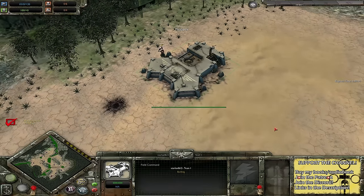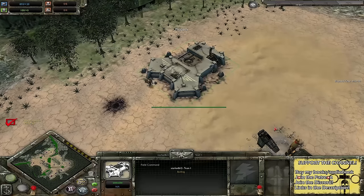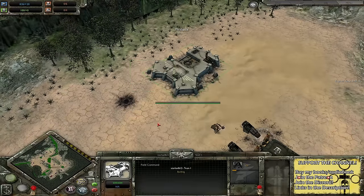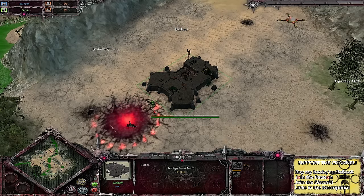Ladies and gentlemen, welcome back to the finest Dawn of War Unification cast this side of East Yorkshire. Today I've got a one versus one on Emerald River. Playing on the northern side as the Imperial Guard, we've got Star Fox 86-12. And playing on the southern side as the Renegade Guard, as a Vraxian variant, we have got British Gentleman.